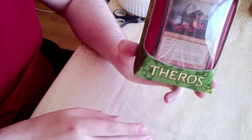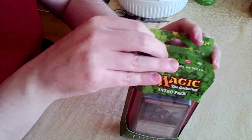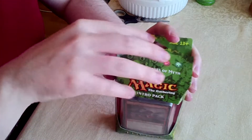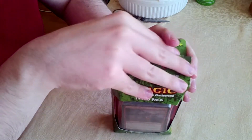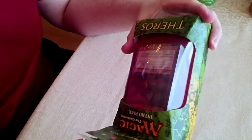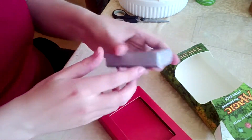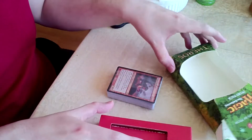Each one of the starter sets contains a ready-to-play 60 card deck. As I read off my little notes I got given with it, I am going to start opening this. One foil premium rare, which you can see on the front. Two 15-card booster packs, so it's very similar to the Magic 2014 set in a sense. A strategy insert, apparently, and then a Magic learn-to-play guide. I was also given a very nifty little USB drive which had some assets on it to show off the new expansion.